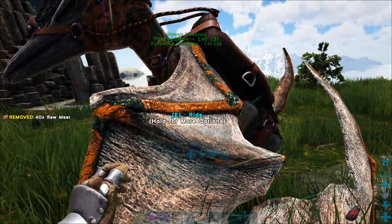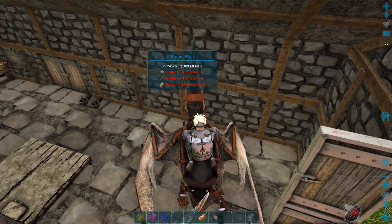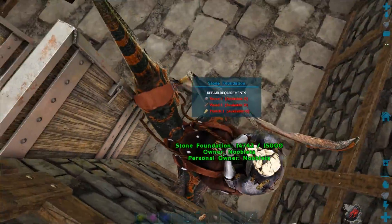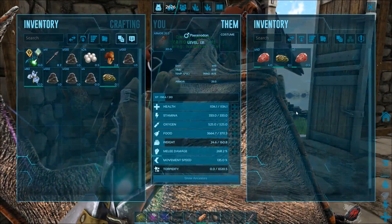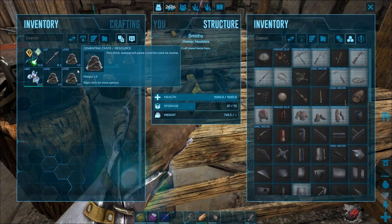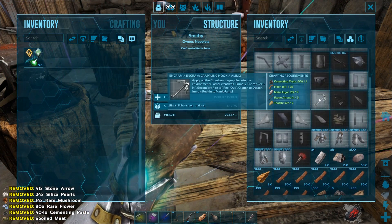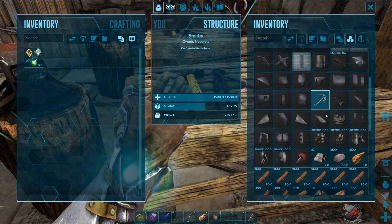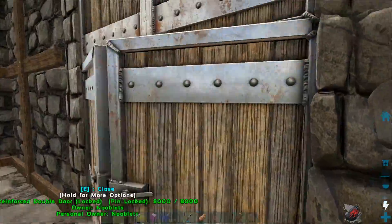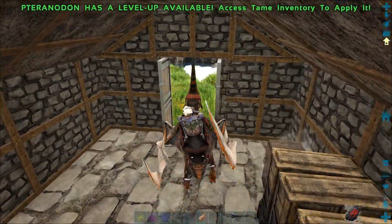I'm going to go — the pteranodon's a bit starving. He's been a good boy, so I'm going to feed him. Is it a boy or a girl? A boy. We have lots of cementing paste. I'm going to make a couple of grappling hooks. Let's go out and scout for a bit. I need crystal so I can build a spyglass.